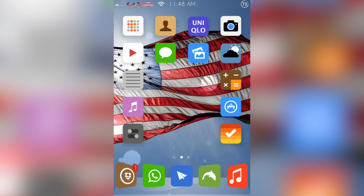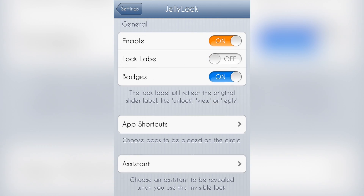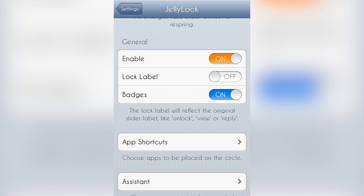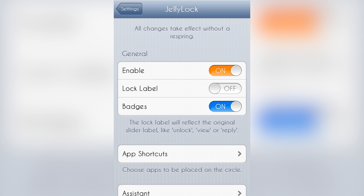When we download Jelly Lock we have to go to Settings, scroll down to Jelly Lock, and then we have a few options so we can enable it. There's a lock label option I'll show you in a second, and everything doesn't need a respring so it works perfectly. Let's look at the lock screen.